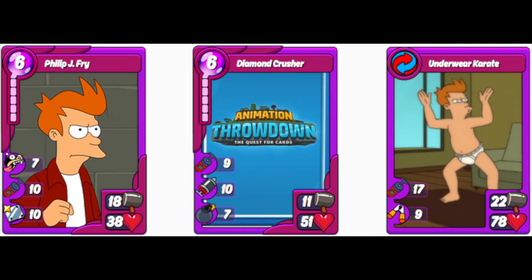For Phillip J. Fry, the combo gives you Underwear Karate, which has Boost and Cripple All. Cripple All is just an amazing skill because offensively you'll be minimizing damage taken, and defensively you're going to cut your opponent's attack so they won't be able to cut through your cards as well.